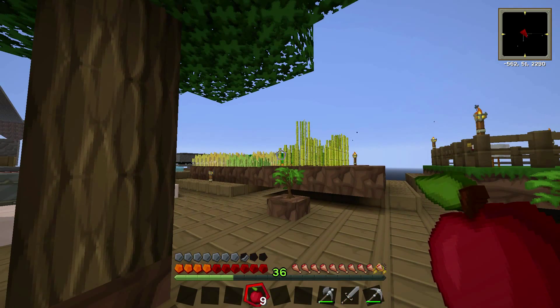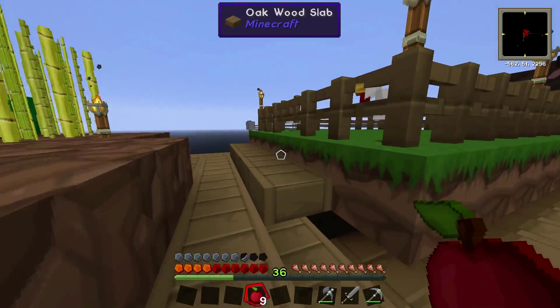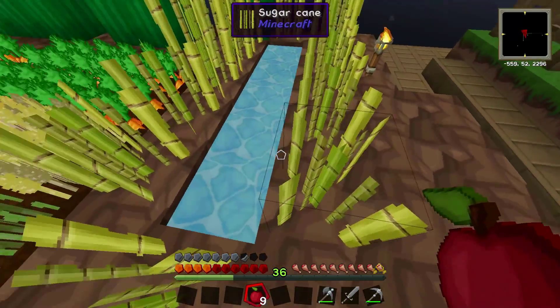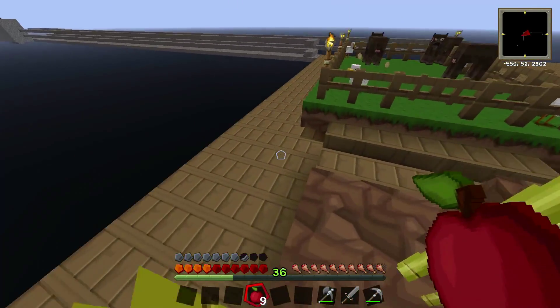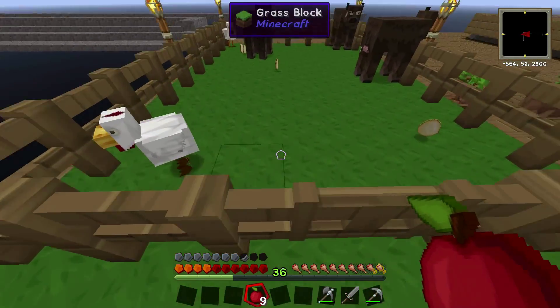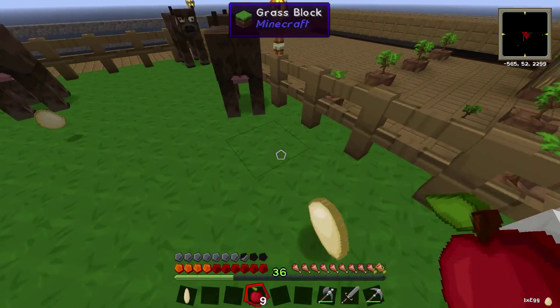I'll show you what all of them are. I upgraded the farm. I got sugarcane because I want to be able to make more quest books in case I lose the ones I have. I also took care of breeding the animals.